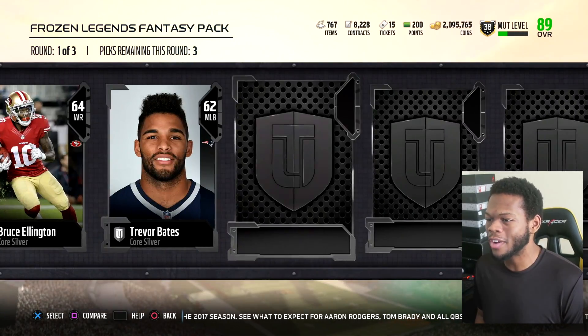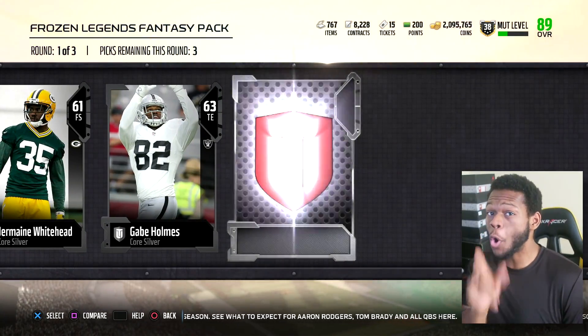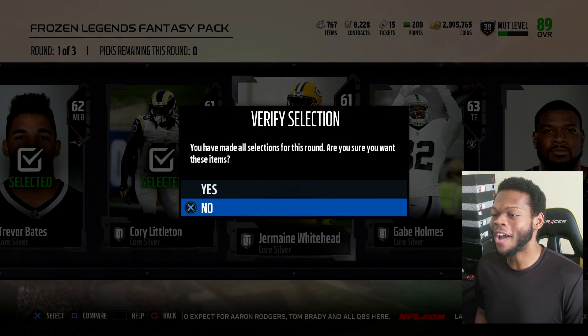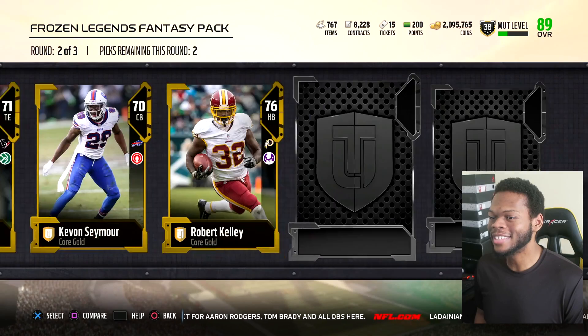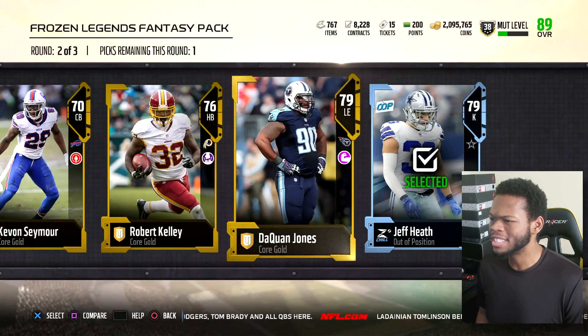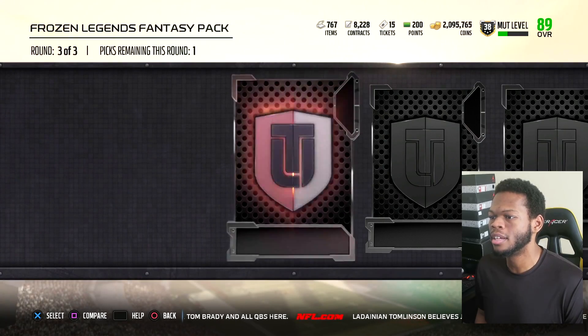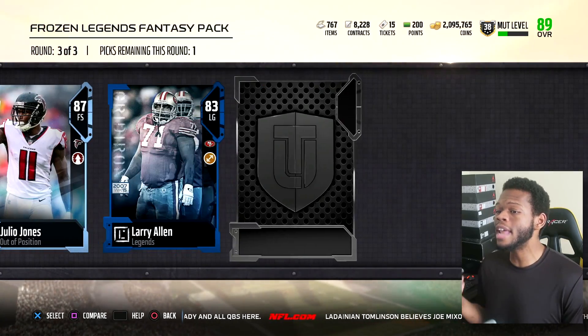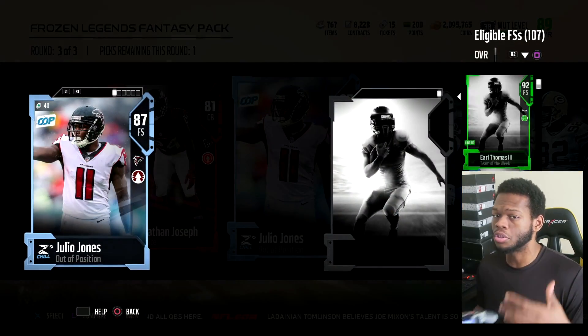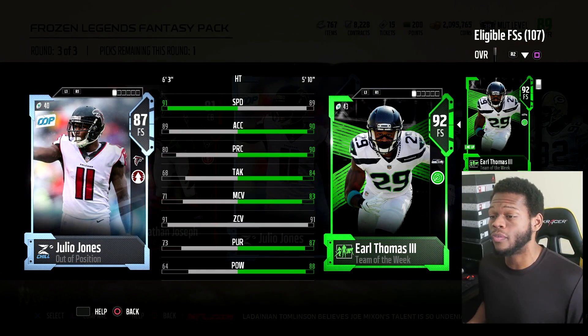Everything's very affordable right now — very affordable, except for one card, and I'll tell you that card at the end of the video. Round two, let's get it. Jeff Heath out-of-position kicker — savage of a kicker, I'm with it. We gotta jump to Joseph. Another Julio! I guess this time we can go Julio, and we can check the stats on Julio too. I don't want to fly by these cards too fast.